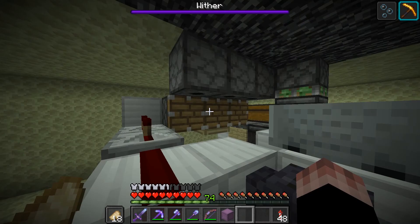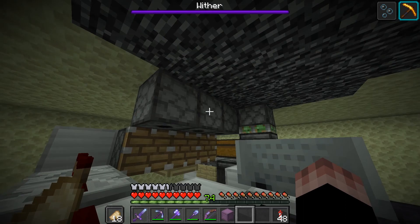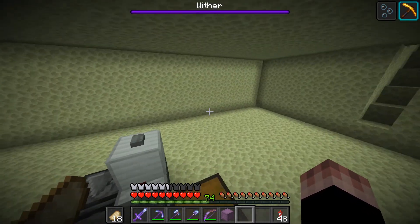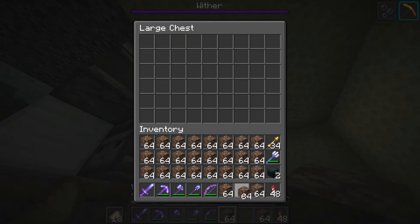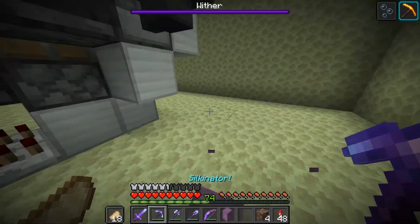We have finished building up the farm and now we're going to test it. We have to load each of these dispensers up with one stack of wither skulls, then come over to this chest right here and dump all of the soul sand into it except for four — we'll leave four in our inventory and the rest goes in there. Now let's get it started up.